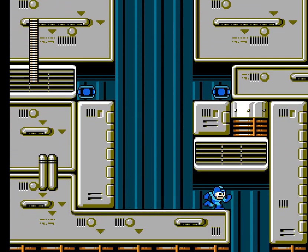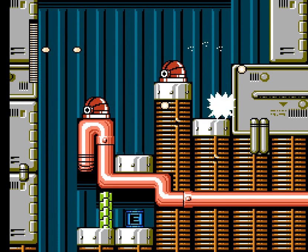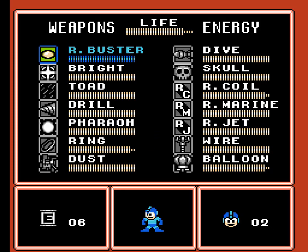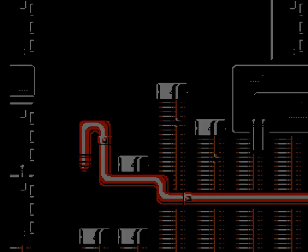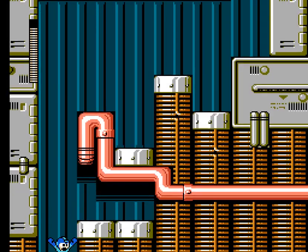Bean made the joke that this is gonna be the last level of the game. Obviously he's joking because we know that behind the star there's gonna be a secret star. Like, if Dr. Wily had secret skulls, obviously Cossack's gonna have secret stars. That's just logic.